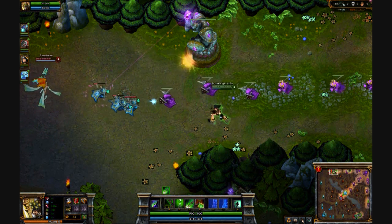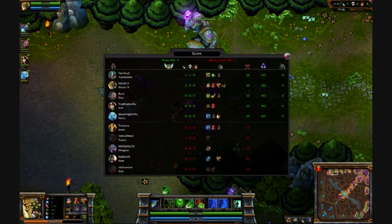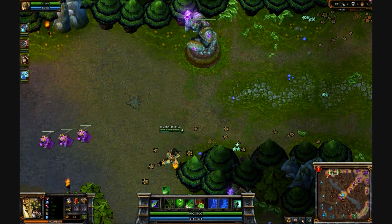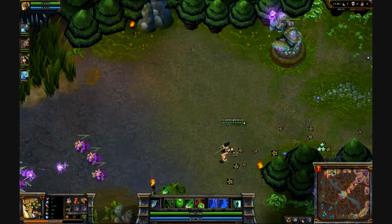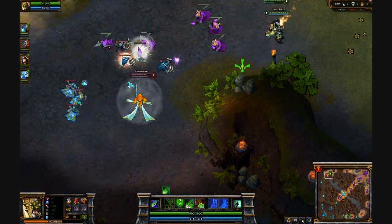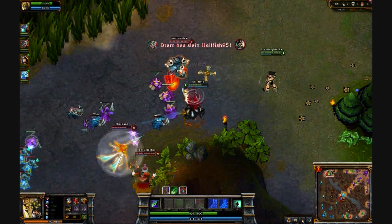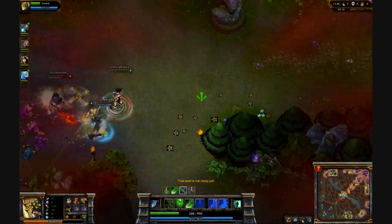That's greatly improved my attack speed — I think it went from about 1 to 1.39. Basically it means I'll be attacking 1.4 times every second, so it's improved my attack speed dramatically. An attack speed of 1 means you'll be attacking once per second, and the max attack speed is 2.5.